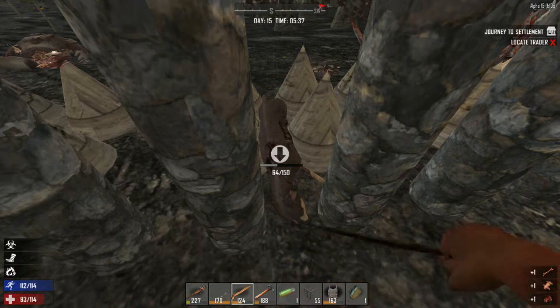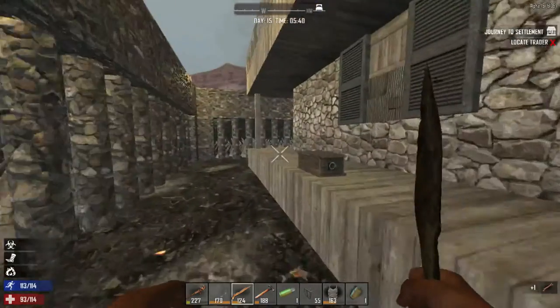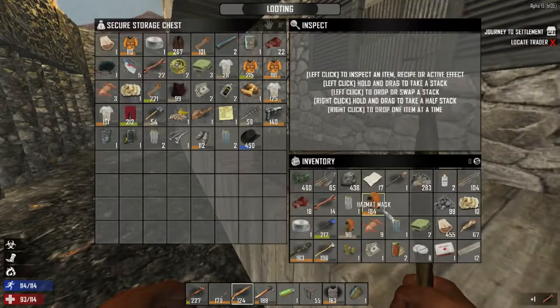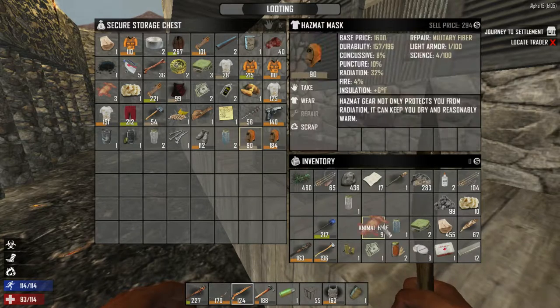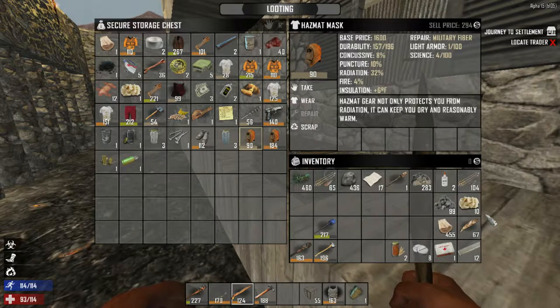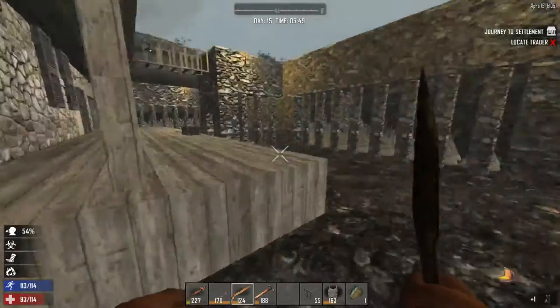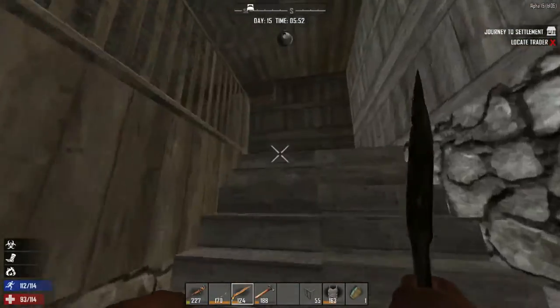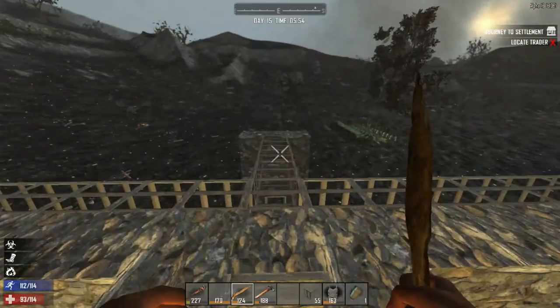Stripper zombies in white, cheerleader zombies in red. A cat meows nearby. Went through a lot of cobblestone for repairs, still stuck on cobblestone walls until getting an engine for cement mixture. At least everyone made it through. Discussing upgrading to better wall materials.